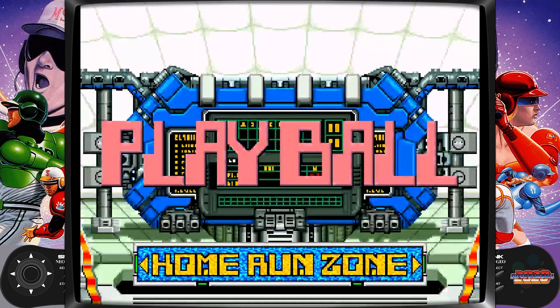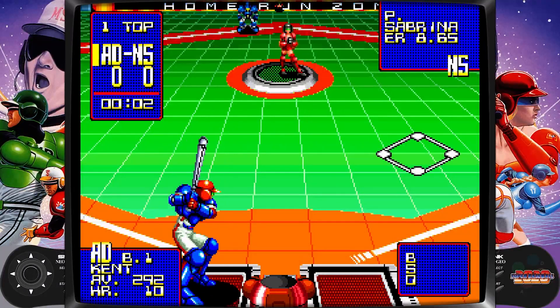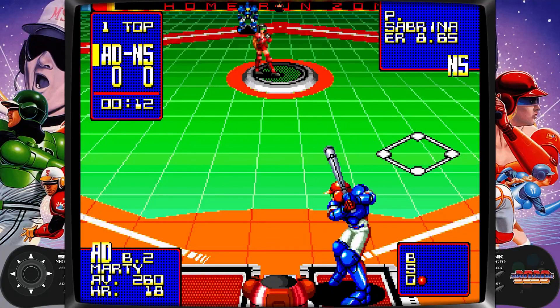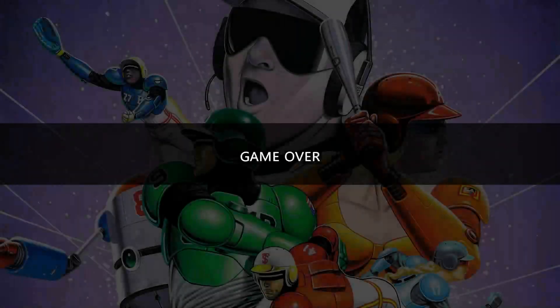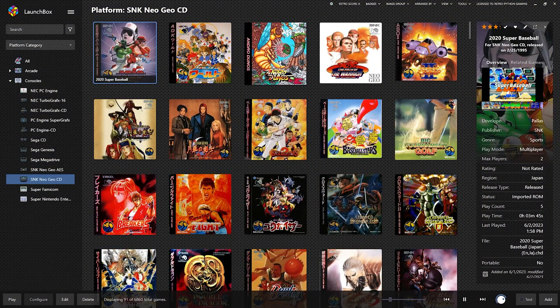This is Super Baseball 2020, which is now three years in the past — we still don't have those robot baseball players. This is also made for the Super NES, which we did in our last video, so compare them and see which is better. I think they're pretty similar; this probably has better sound. Graphics are probably similar in sprite size and color. When you go to exit a game by hitting your select and start key, you get that little quick menu — that's built into the BIOS. You could add cheats and whatnot. If you want to use that for the Neo CD, you're going to have to change your default keys for exit.